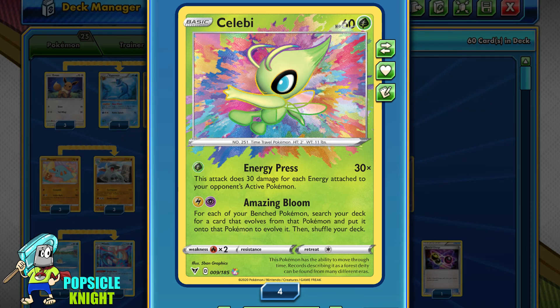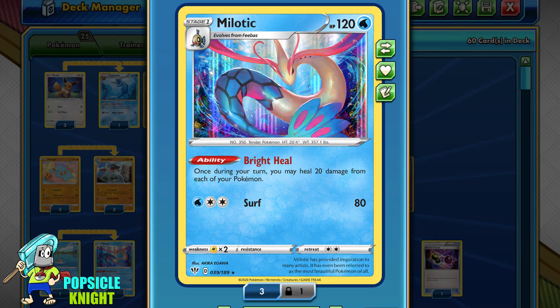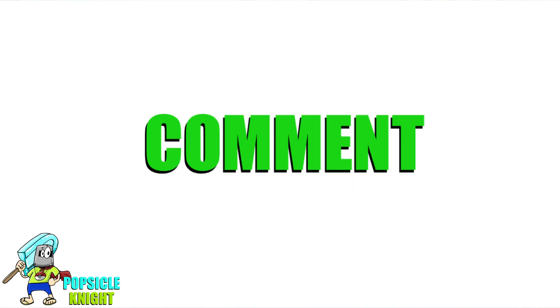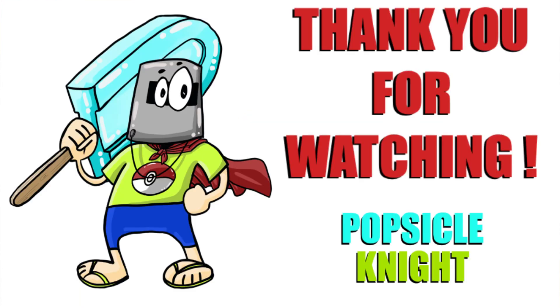Celebi is definitely an amazing Pokemon — it deserves its Amazing Rare status. It's the only Pokemon in the game that can evolve so many Pokemon in one turn, and seeing all of them evolve at once is incredible. This build covers such a wide range of type weaknesses that it really stands out, and I love the healing effect with Milotic. That's it for today — I hope you enjoyed this video. Please smash that like button, let me know your thoughts in the comments below, and consider subscribing. Thank you so much for watching — stay safe and have a great day.